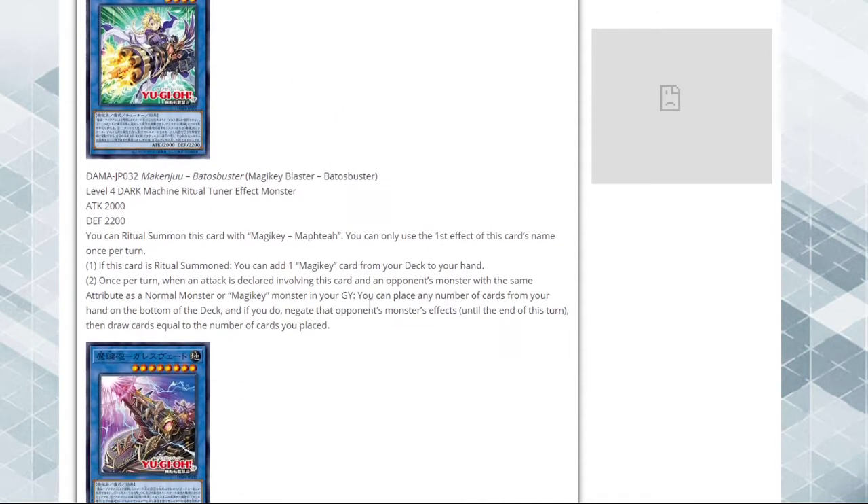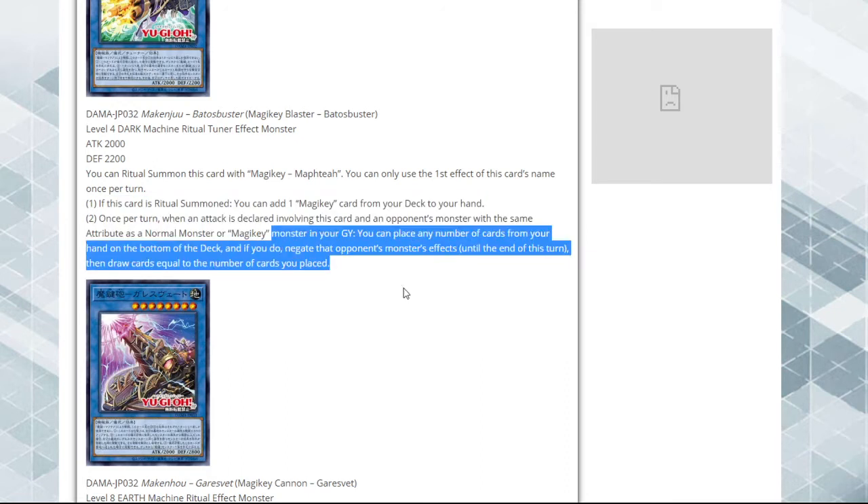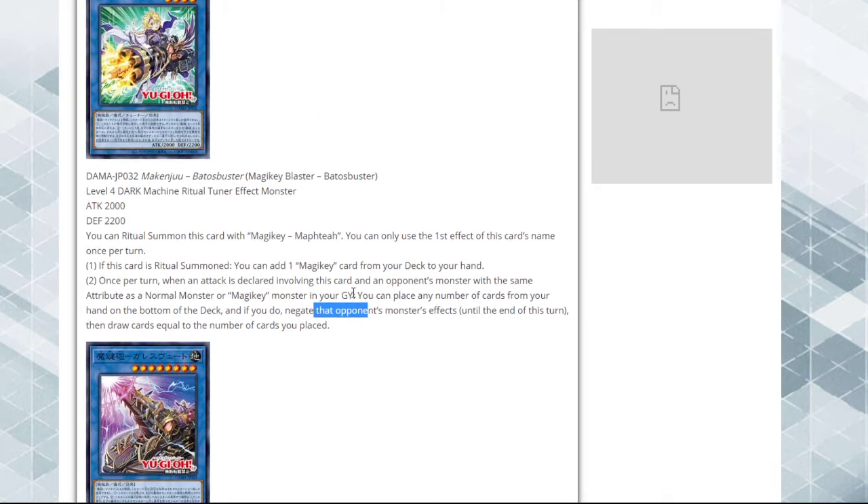That's really interesting - you can place any number of cards from your hand on the bottom of the deck, and if you do, negate that opponent's monster's effects until the end of this turn, then draw cards equal to the number of cards you placed. It's like a Moray of Greed but for any cards. It has to be during an attack, and you can proc it, so you can fix your hand. I'm not sure how great that is overall, but being able to fix your hand on top of the card advantage is good. We'll see how easy it is to ritual summon - but that's an okay card, not bad at all, at least in my opinion.